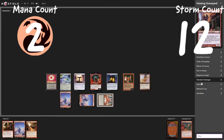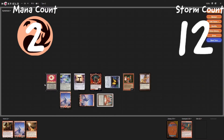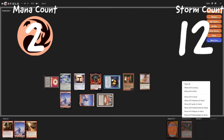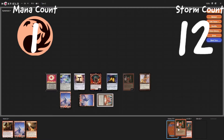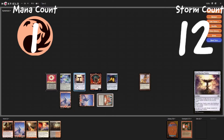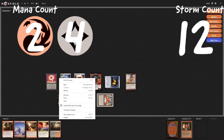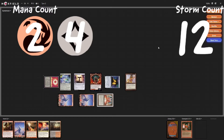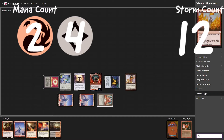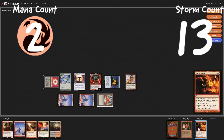Let's go to our graveyard quickly. Tap for colorless, tap for two colorless, tap for another two colorless to untap. Go down to one red to equip a Skull Clamp to Kobolds, draw two cards. Let's see what we're going to do here — tap, tap, tap, tap. Flashback a Past in Flames, giving all of our instants and sorceries flashback. Up to storm count of thirteen, with one red mana floating.